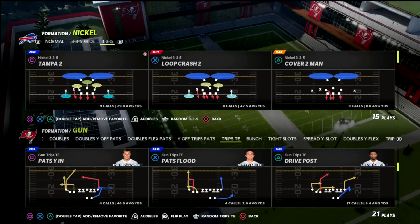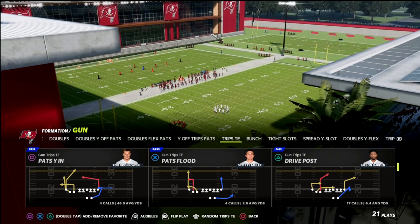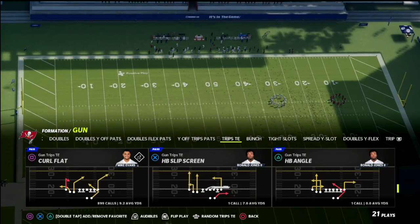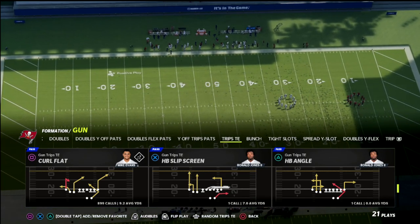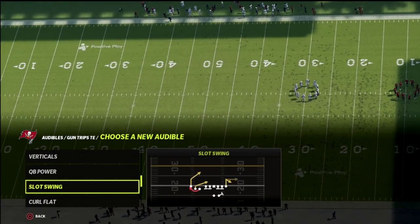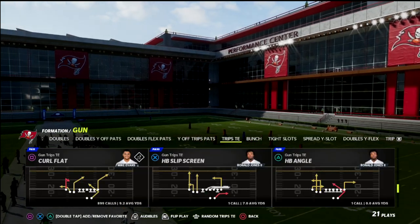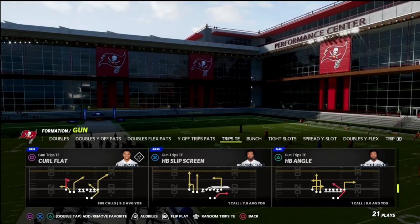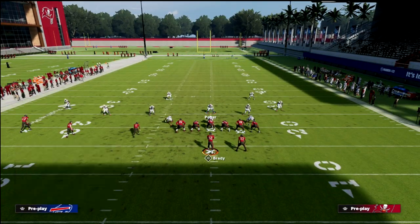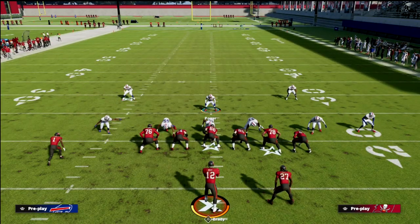When people face trips tight end, they mistakenly think it's easy to blitz. It's really not, because you have great spacing, great pass protection with PA counter go — one of the best blocking plays in the game — and plays you can use to quickly dot them up. The play we're going to talk about today is curl flat.